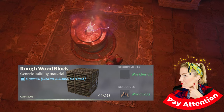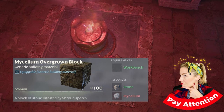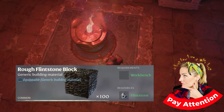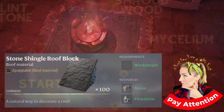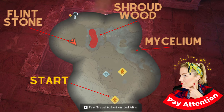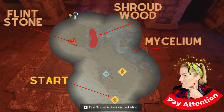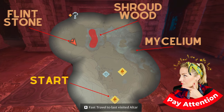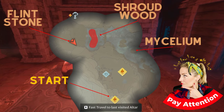We're going to be using rough wood blocks, rough stone blocks, mycelium overgrown blocks, shroudwood, rough flintstone, and stone shingle roof blocks. Here is a quick map to show the location of shroudwood, flintstone, and a safe spot to farm mycelium that's nearby and out of the shroud. You'll need shroudwood to craft your glider, so make sure to get some cooked wolf meat and some bandages before venturing into the shroud.